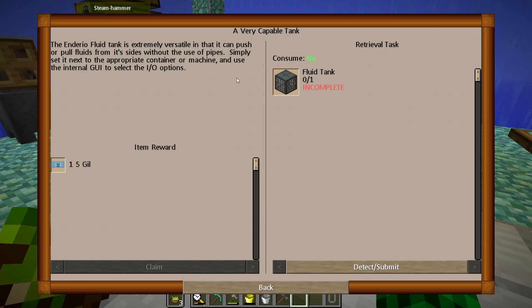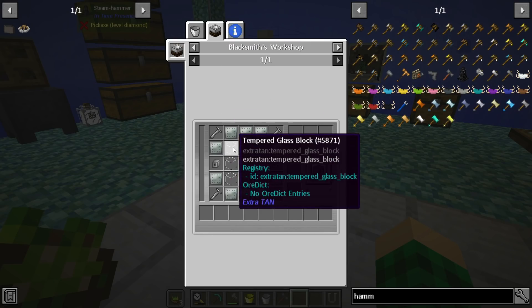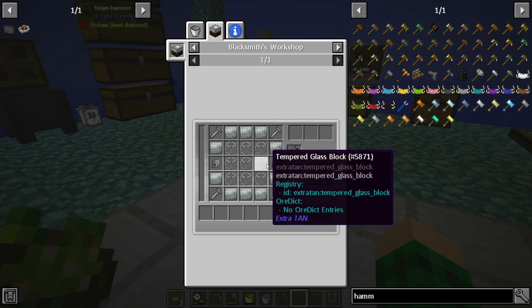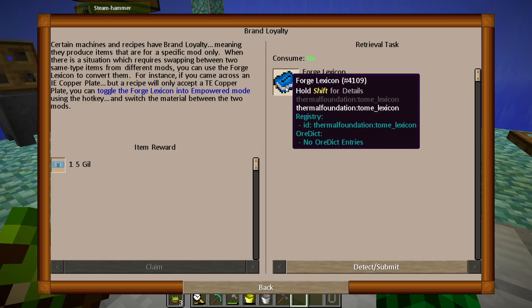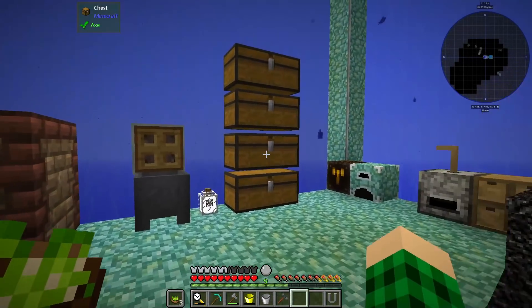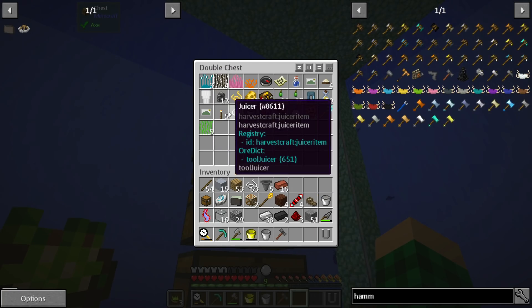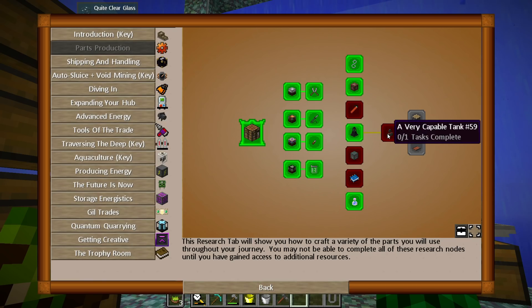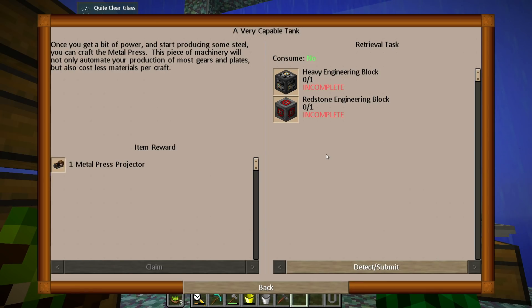A fluid tank is a very capable machine — it can push and pull liquids from its sides without pipes. And here we need a forged lexicon, which is cyan corals and a book. The forged lexicon handles brand-specific items: if you come across an IE copper plate but the recipe only accepts a TE copper plate, you can toggle the forged lexicon into empowered mode using the hotkey and switch the material between the two mods.